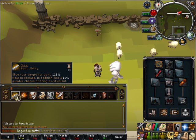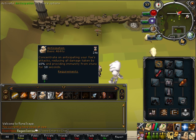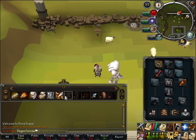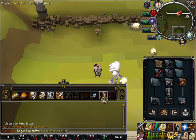Your first ability will be Slice, second will be Punish, third will be Fury, fourth will be Anticipation, fifth will be Resonance, sixth will be Sever, seventh will be Revenge, eighth will be Assault, ninth will be Berserk, and the last three will be your Familiar, Dreadnips if you have them, and your Prayer Potion.